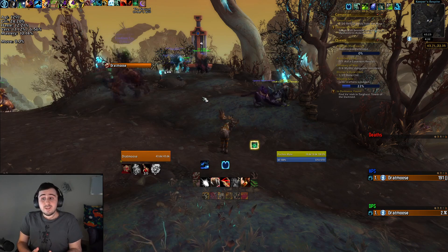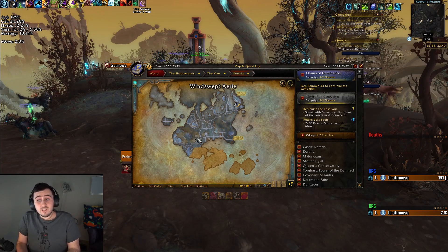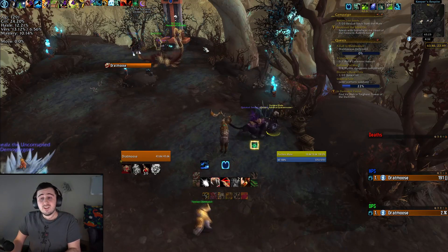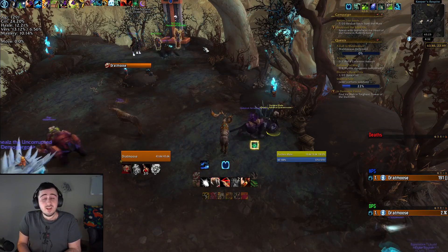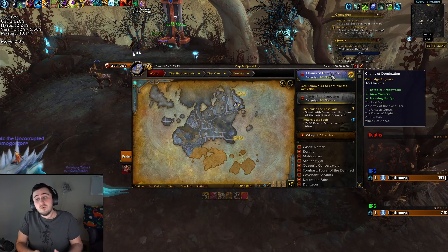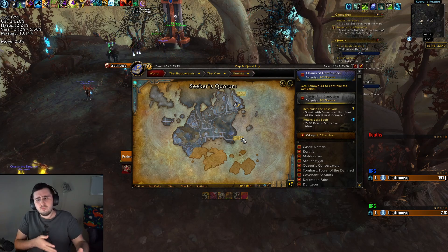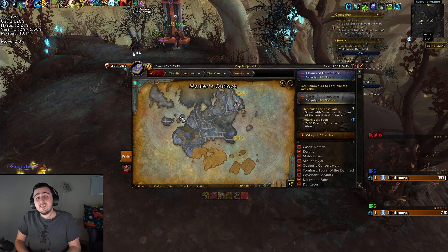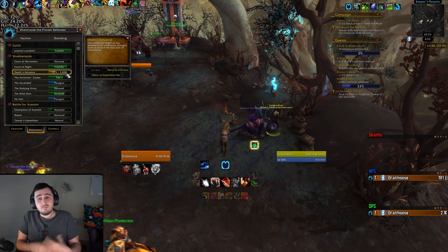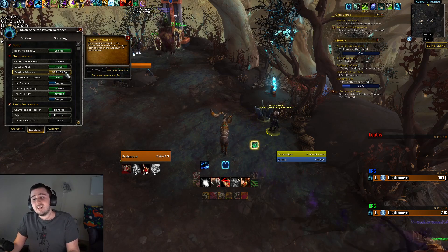The daily stuff is basically Korthia reputation grinds. There's a lot of daily lockout stuff for the two reputations of Korthia, which are Deaths Advance and the Archivist Codex. If you care about min-maxing your rep with those, the most urgent thing you can do is get through the Chains of Domination questline up through Chapter 3, unlock those reps, which you can do by finding a treasure. It'll give you a breadcrumb quest, and then you'll do quests in Korthia to unlock that rep, and then start doing dailies, running around finding rares and treasures to increase your rep.